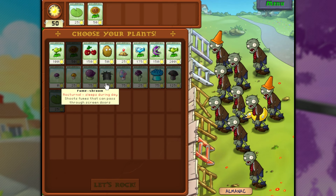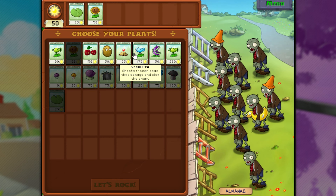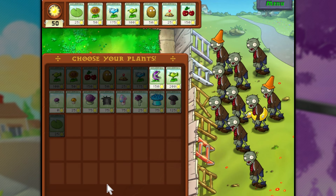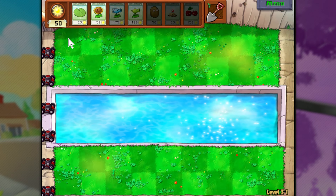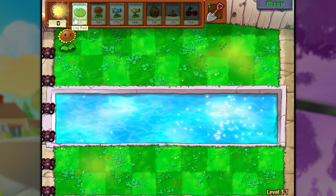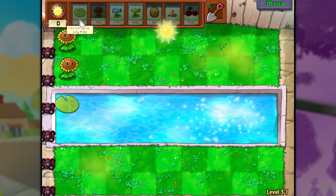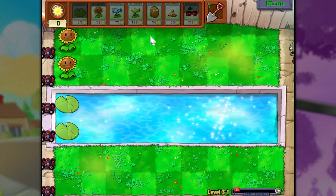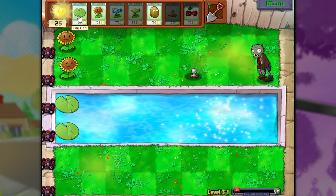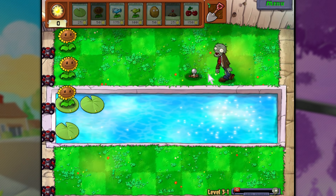Well, that makes choosing what we're gonna need a little bit easier cause we literally cannot use any of these. It's interesting that the daytime plants don't fall asleep at night, but the nighttime ones do in the day. Anyway - pea shooter, snow pea, walnut, potato mine, and cherry bomb. We haven't used cherry bomb for a while, so why not? We have to have the lily pad because there's two rows here that are just water, so you need lily pads to put stuff on the water cause we don't have any aquatic plants yet. Also, sunlight is gonna come from the sky now which is gonna speed up building our units.